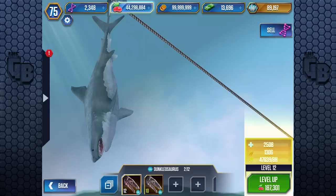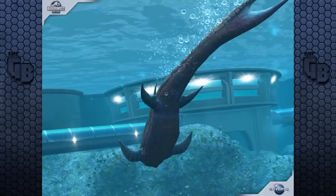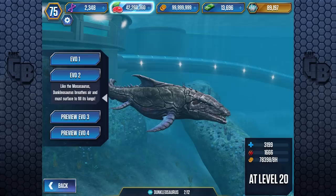Let's level it up to level 20 — 3,199 health and 1,666 attack, making it one of the strongest creatures at level 20. Spoilers: it's the strongest aquatic creature in the game. Let's have a look at what we got — some factoids, some food.